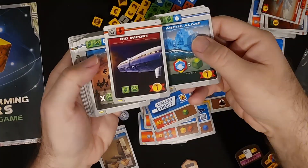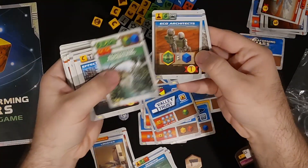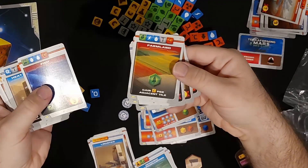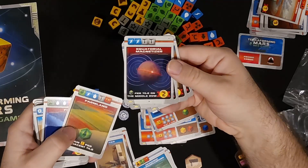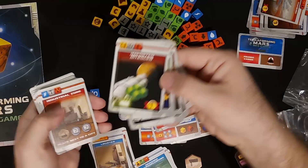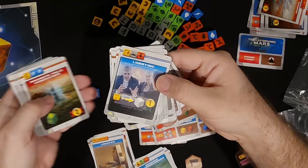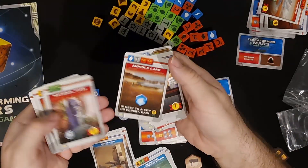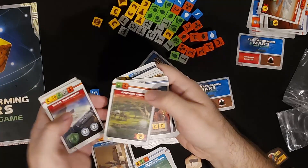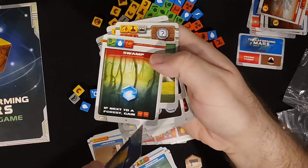Just going to quickly show these. We've got more storage on this card. Green dice per tile on the middle row. Swamp: if next to a forest, you gain two dice set to the sea.